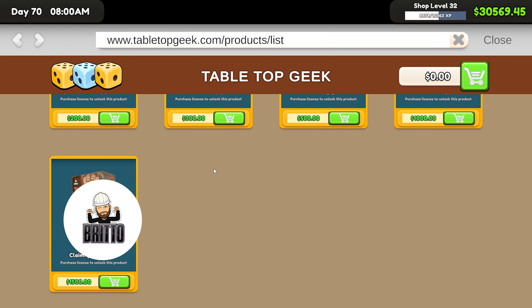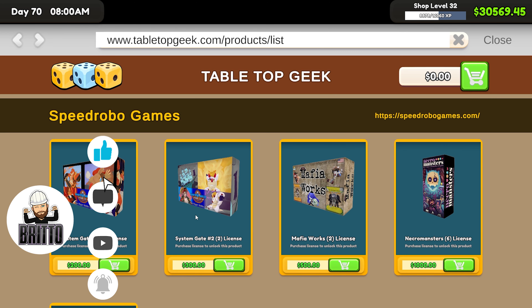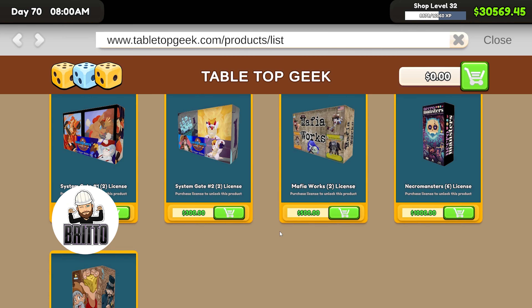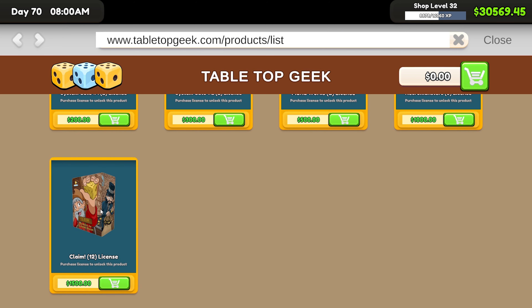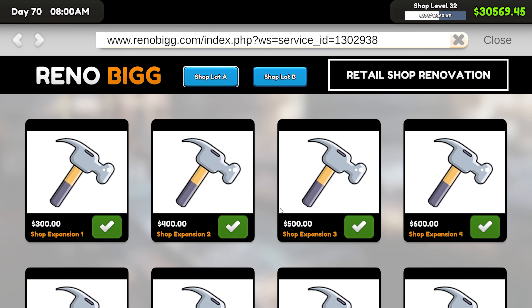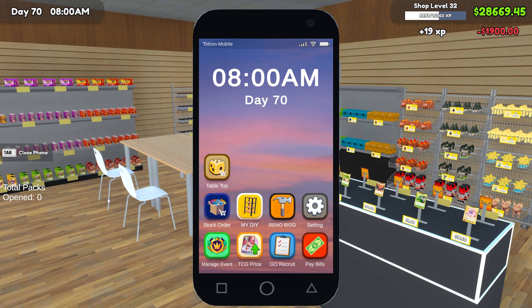There's now tabletop games — five of them. So Systemgate, Systemgate 2, Mafia Works, Necromancers, and Claim. I don't know if these are legit games in real life or not. I'm not 100% sure, but let's do some expansions, I think.